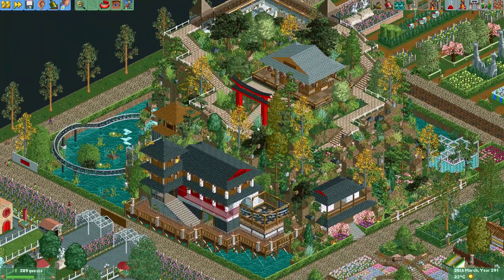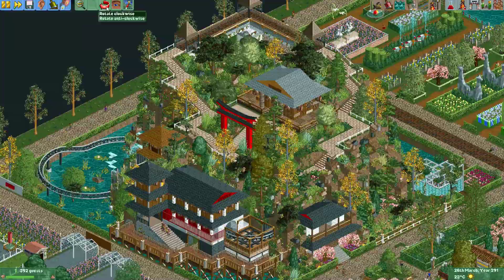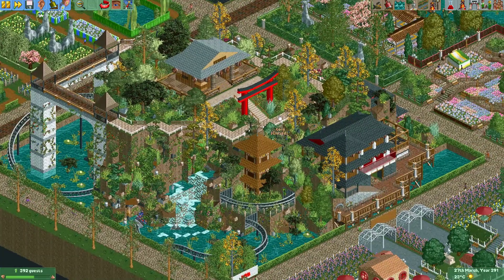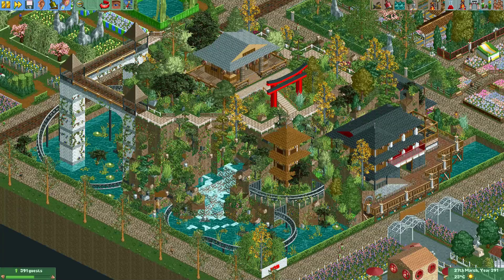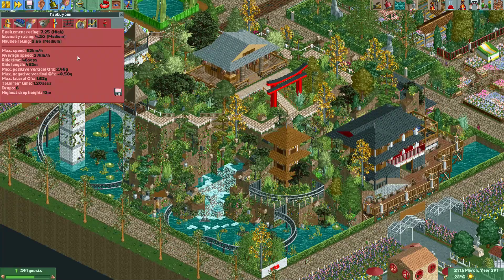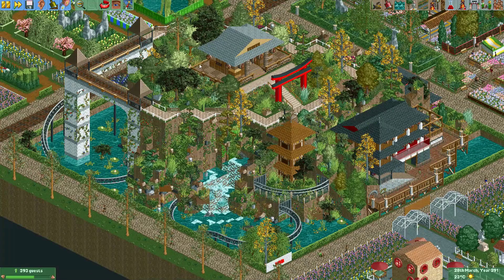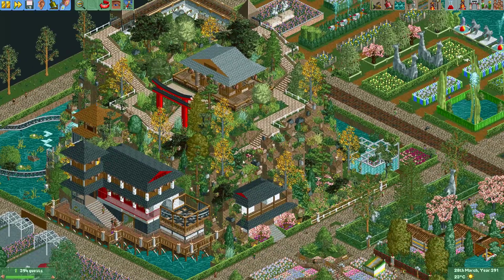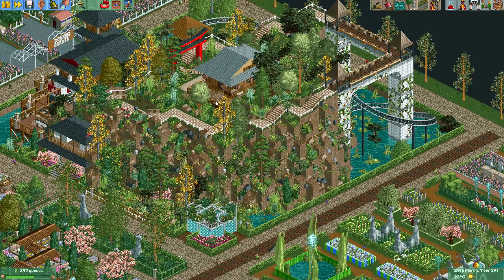Here we are with the next plot, made by Burp, who got third place in this round. Burp made this Asian-themed plot and it looks really good. I love the buildings he made, and he even made a coaster going around the plot — he made sure not to make the intensity too high so people would still ride it. The Asian theme is very believable, the plants all look great. A well-deserved third place.